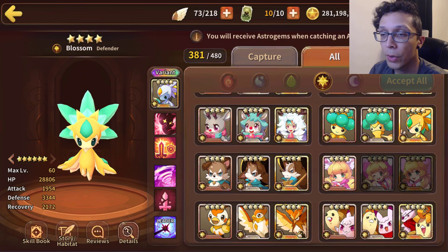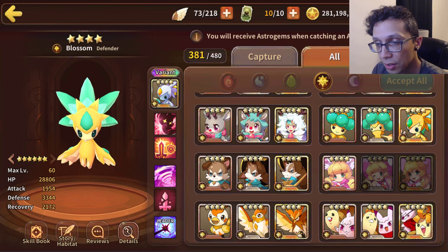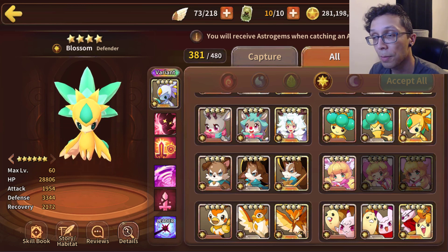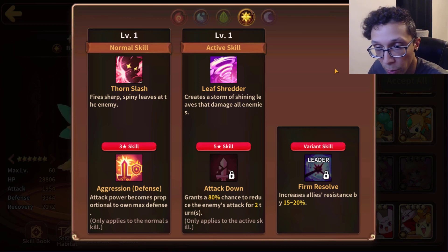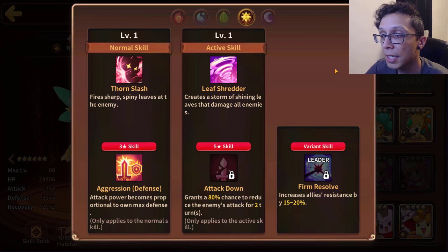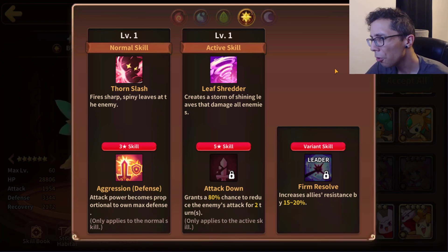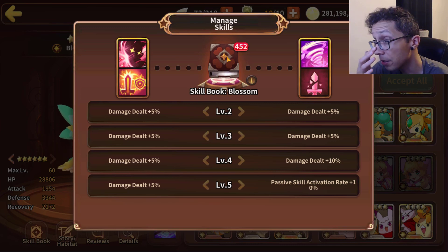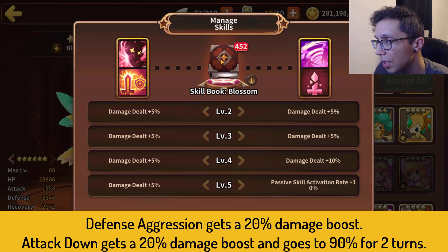Next we have Light Seedler, a defender type coming in with 28k HP, 1.9k attack, and 3.3k defense. At the time of this video you can pull it via rebirthing other astromons, so pick it up if you can. The three star skill is Defense Aggression — plenty of defense with that 3.3k stat, I'm down with that. The five star skill is Attack Down: 80% chance to reduce the enemy's attack for two turns, pretty chunky. Books give Defense Aggression a 20% boost and Attack Down a 20% boost going up to 90% for two turns — pretty solid.